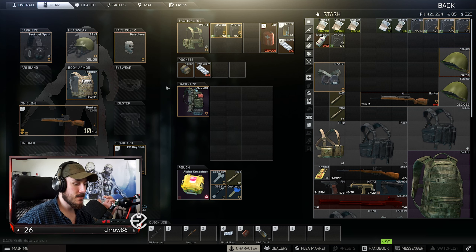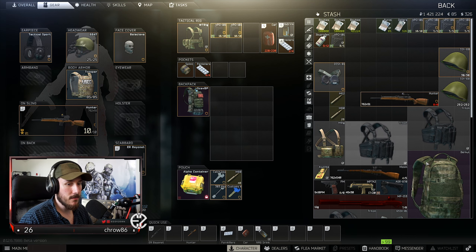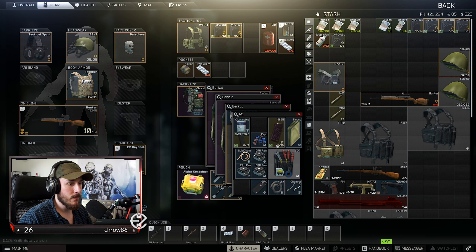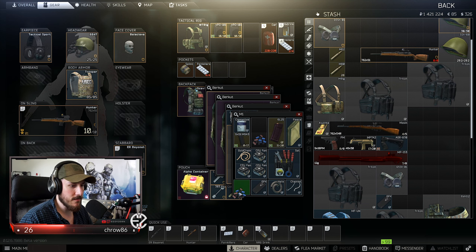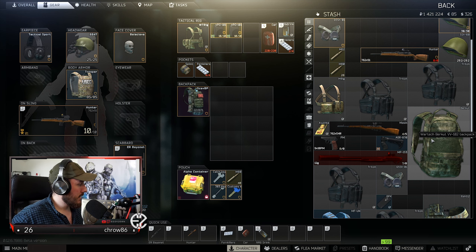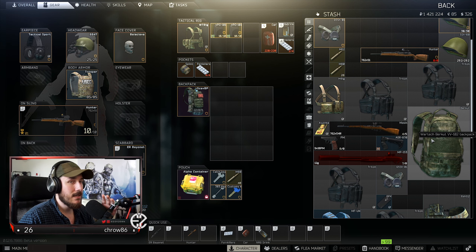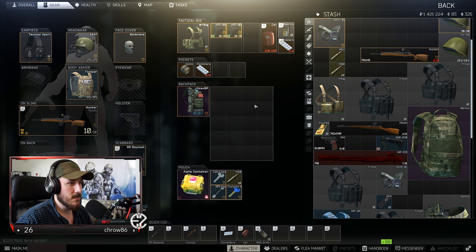Hey, what's up guys? Welcome back to the Raid series episode 17 today. First of all, I'd like to talk about some of the changes that have been happening. You can now no longer stack backpacks in Raid, but luckily you can still stack them like this in your hideout, which is awesome. People have been really disliking this — I don't really care. I feel like BSG should basically just make the game like they want it to be, and lately it's been too much of a PvP simulator anyway.